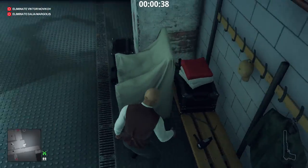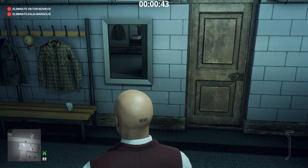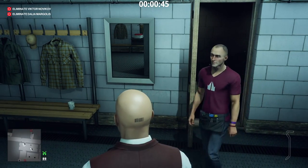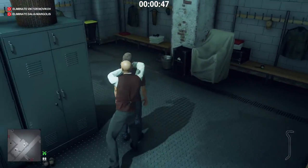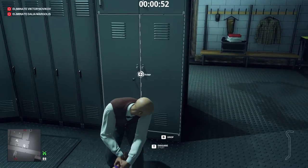A crowbar will prove handy, especially since I did not bring the lockpick with me. Now we wait for the stylist who is walking towards us. Put him in the locker and assume his identity.